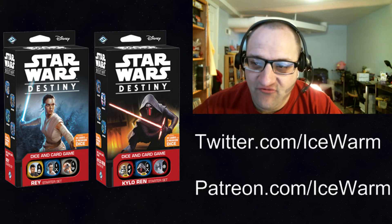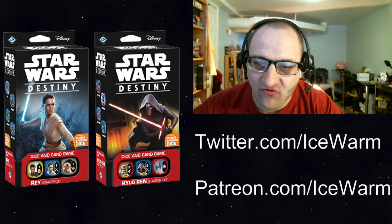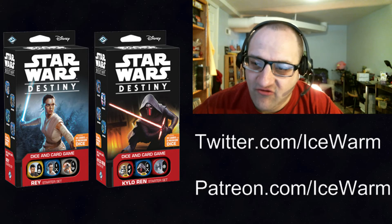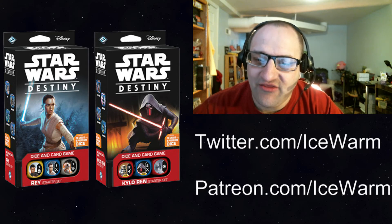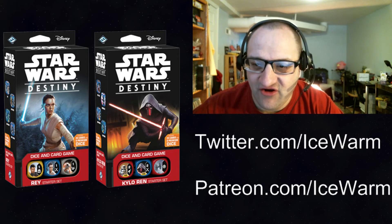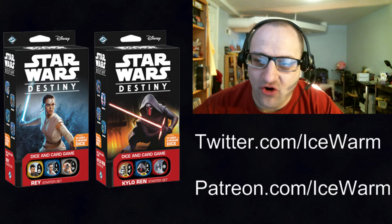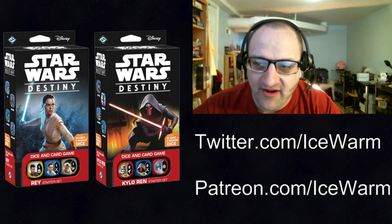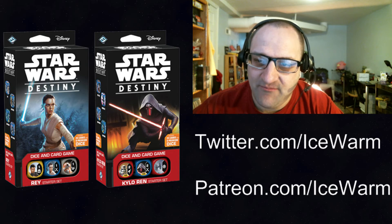I wouldn't pay more than retail, or maybe $20 at most for one of these starters. As supply issues get resolved, hopefully more of these will show up in stores and online at retail cost. If you can pick them up at retail, I would recommend getting two of each so you can get that extra Finn die and run two Mind Probes or two Force Throws in your decks. In my Darth Vader deck, for example, I have one Mind Probe but I would really like two. Force Throw is a very strong die — you can remove a die and do damage based on it.